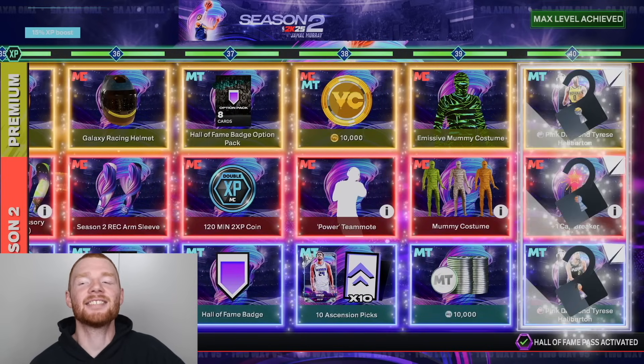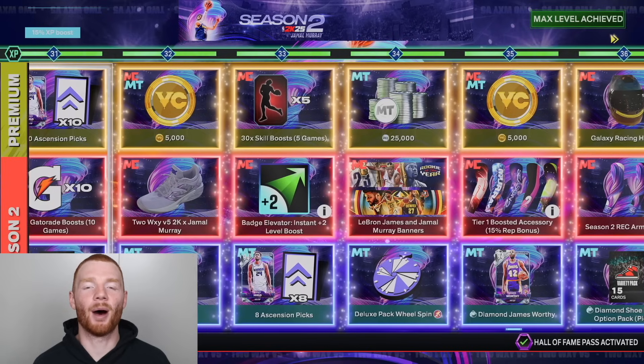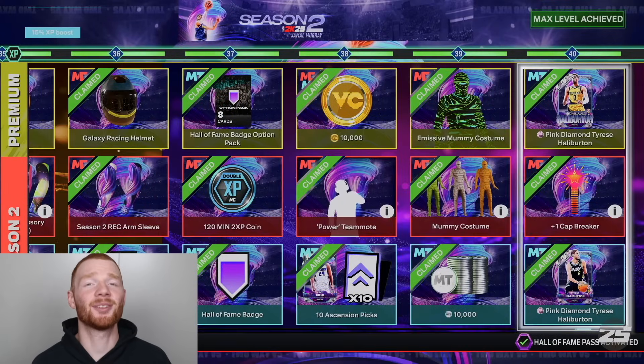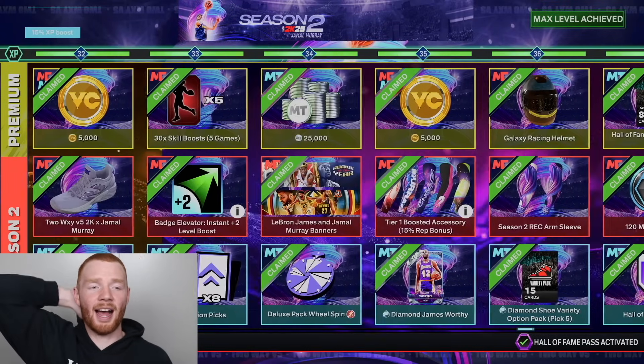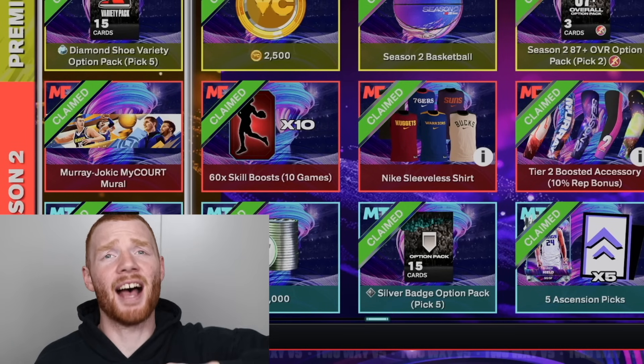So bring me up to level 40 and let's get this Pink Diamond Tyrese Halliburton. Now we just have to claim every single one of these rewards. It looks beautiful — let's press X and claim it all. I absolutely love it. Just like that, literally the entire season pass has been completed. We've got the premium rewards too, and I'm really excited to open these up.